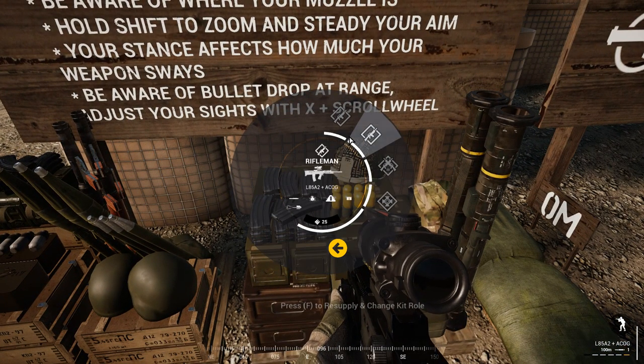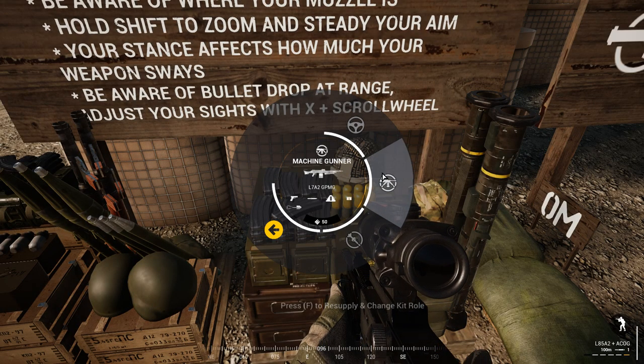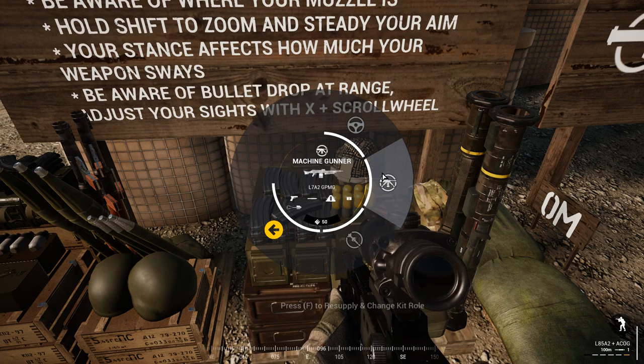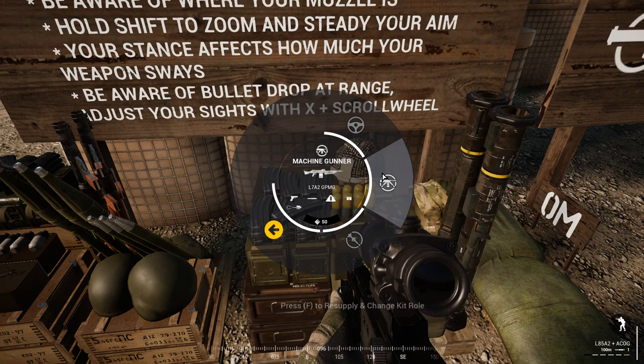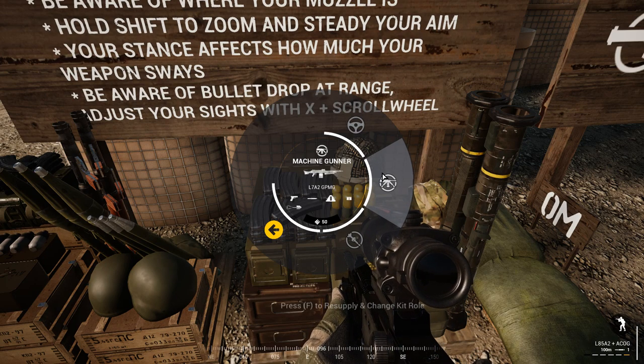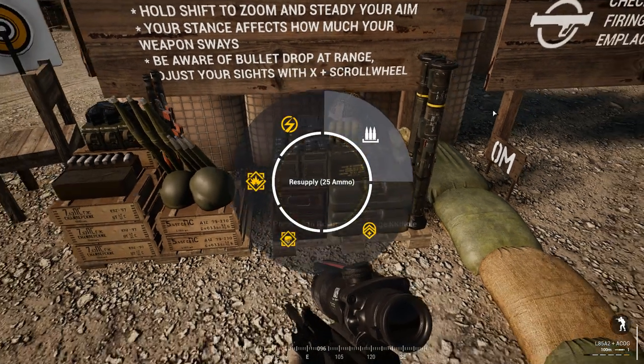A few other classes. An automatic rifleman, also known as a machine gunner — they are practically the same thing. You'd never have one of each. They lay down suppressive fire and nearly always have a bipod. Your job is to get a coordinate, which is at the bottom of your screen. If you look at your compass at the bottom of your screen, you've got south, south-west, west, north-west, north, north-east, east, south-east and back to south, plus your actual coordinates.